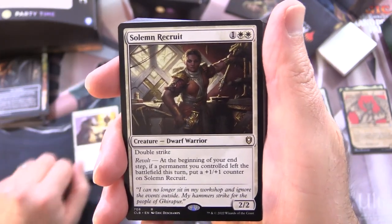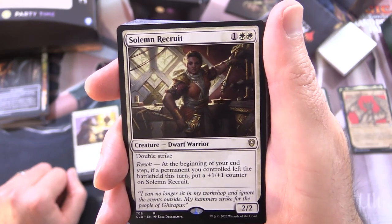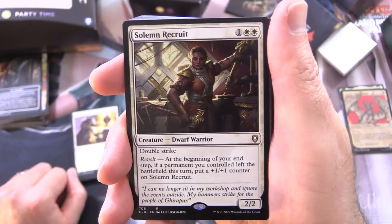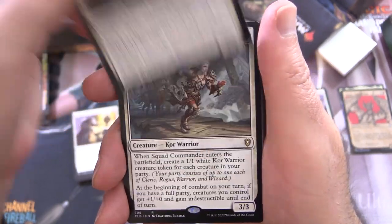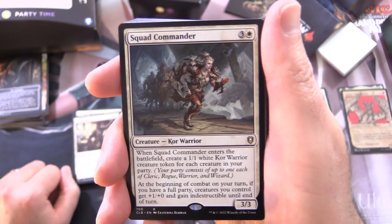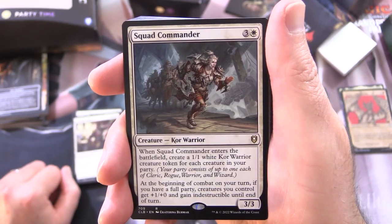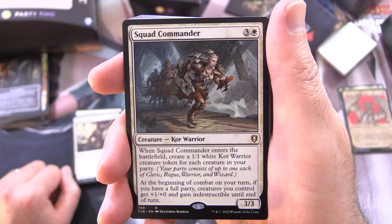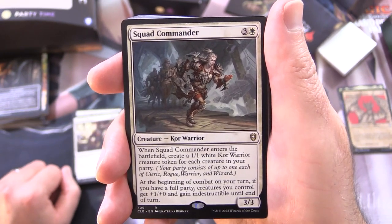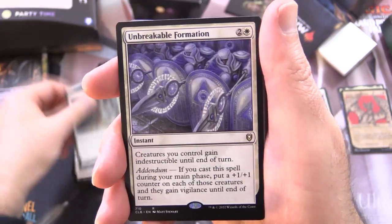Solemn Recruit is a Creature Dwarf Warrior, 2/2 for 3 with Double Strike and Revolt. At the beginning of your end step, if a permanent you control left the battlefield this turn, put a +1/+1 counter on Solemn Recruit. Squad Commander is a Creature Kor Warrior, 3/3 for 4. When it enters the battlefield, create a 1/1 white Kor Warrior creature token for each creature in your party. At the beginning of combat on your turn, if you have a full party, creatures you control get +1/+0 and gain indestructible until end of turn.